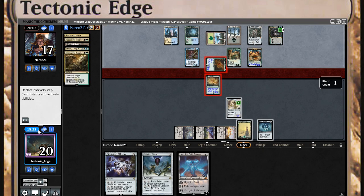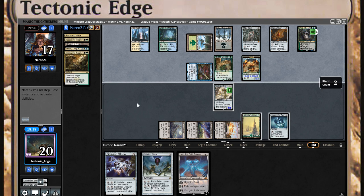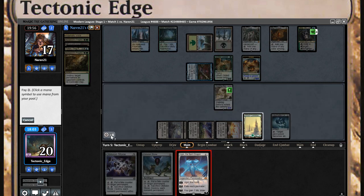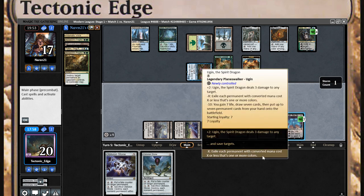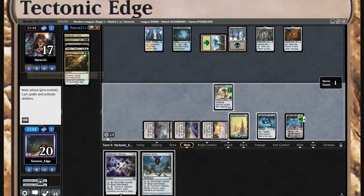Actually, I lose this anyway. Two cards in hand — I'm betting he doesn't have the counterspell. He doesn't. Minus three, I believe. A bad play on my part blocking because he got the Mox Amber back, but it's a minor misplay.